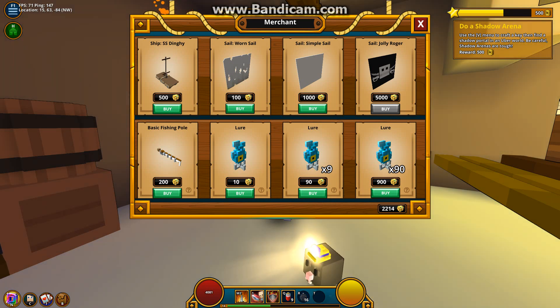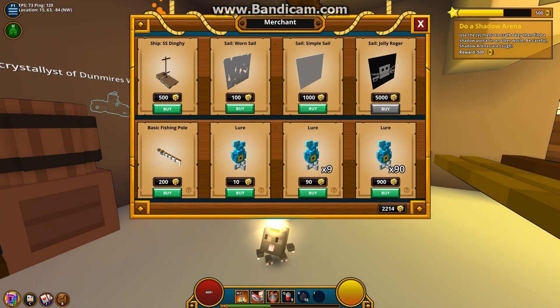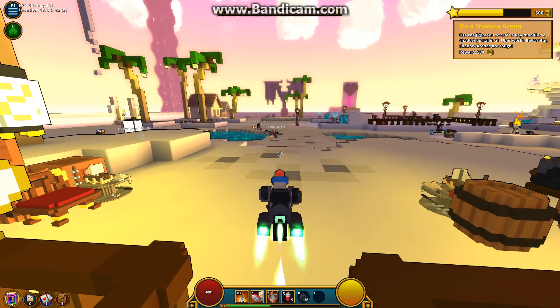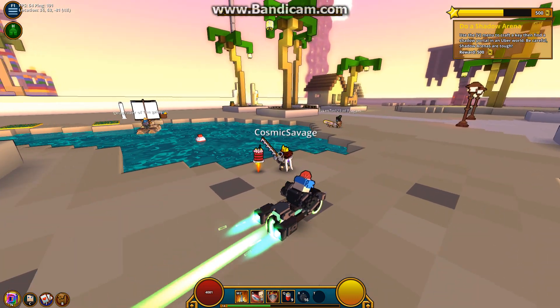So if you have Glim, you want to buy a basic fishing pole. Once you do that, you can buy lures. Glim is really easy to get — I'll tell you how to get it once we start fishing. So basically I'll just buy 9 lures for 90 Glim. There are sails you can buy too, simple sails, but I already have a sail so I'm not going to buy one.